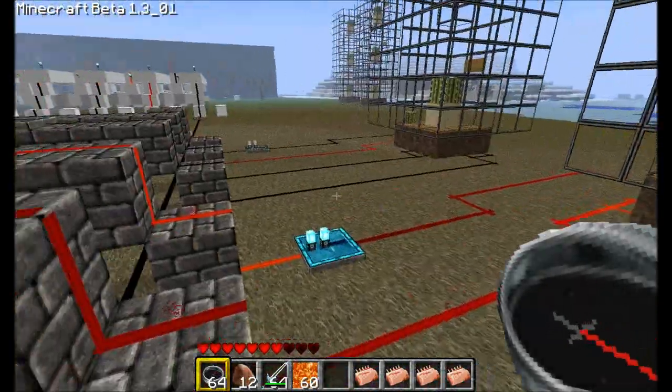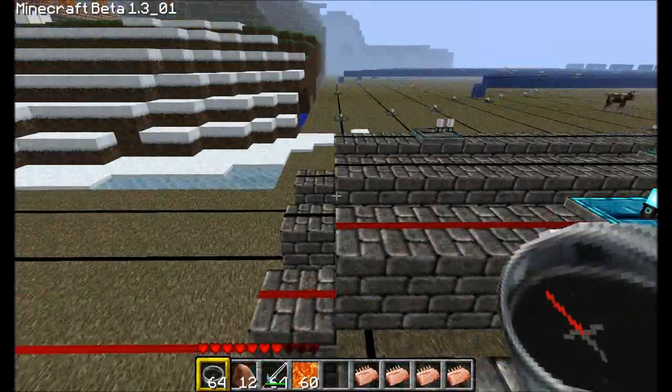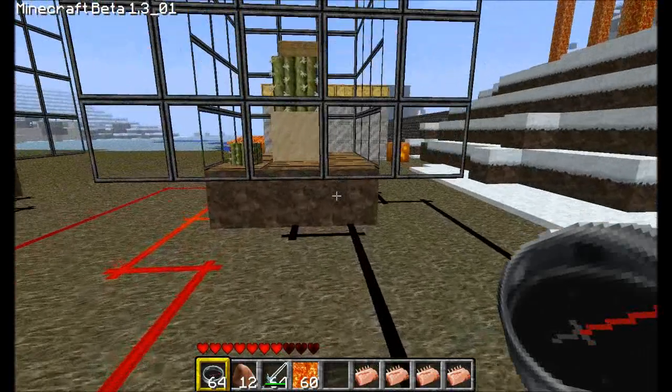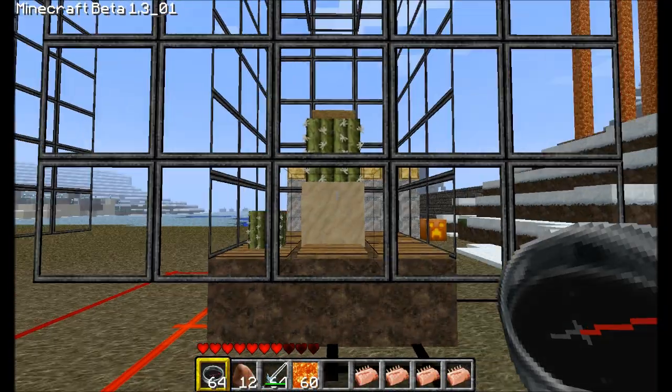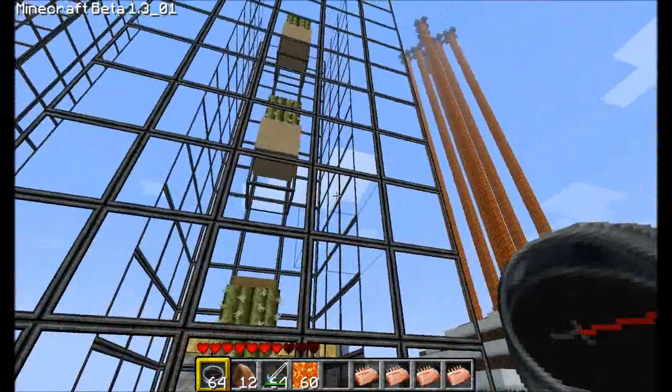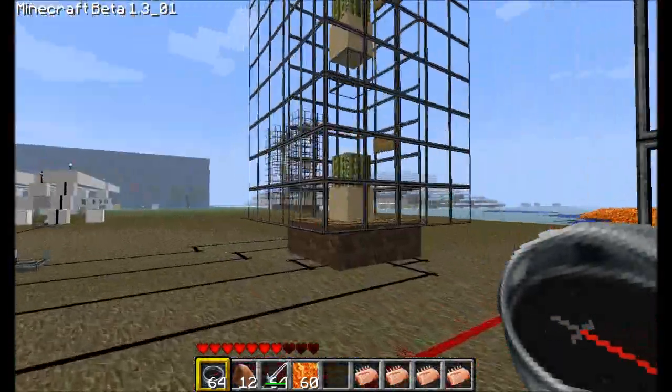I'm not going to show you in depth how to build this, and I can't give you the save file because it's on the server. But it's really easy — if you go to Etho's channel, I'll link you to the video where he talks about and shows you how to build this. All I did was stack them up on top of each other and make sure there's nothing blocking the pieces from falling.